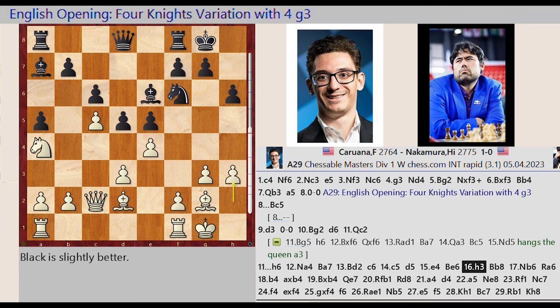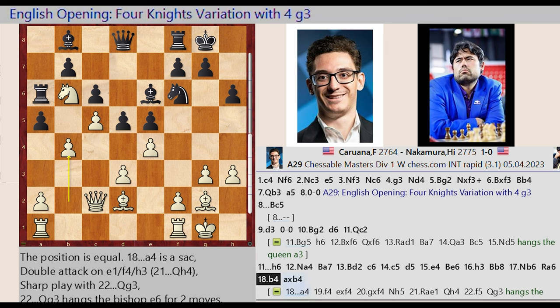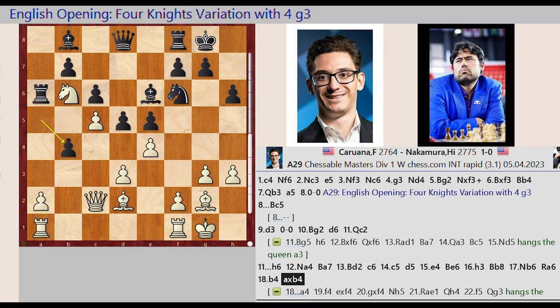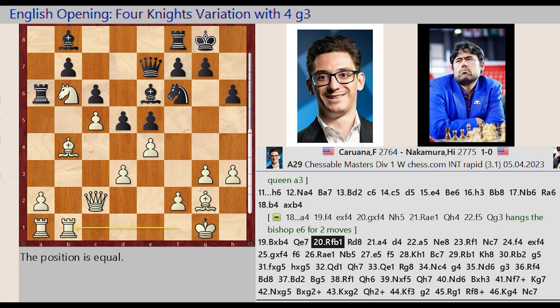H2 H3. Bishop A7 B8, Knight A4 B6, Rook A8 A6. B2 B4. A5 takes on B4. Bishop D2 captures B4, Queen D8 E7, Rook F1 B1, Rook F8 D8.